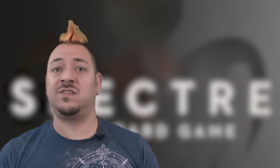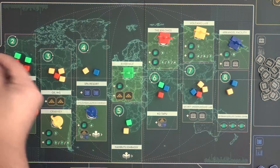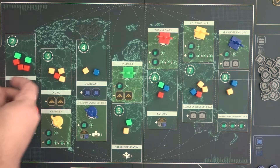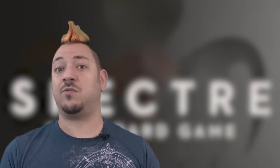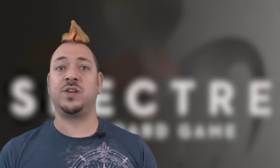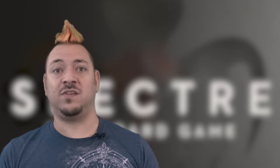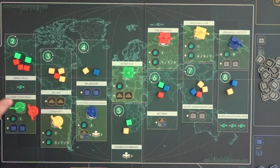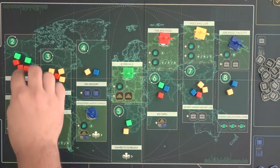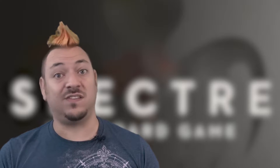Each region on the map represents a different criminal activity or operation supported by the Specter organization. In each region, the player with the most agent cubes gains the majority — they take the majority token in front of them for that region's number and gain the majority bonus for that region. If there's a tie, the majority token returns to the table and no one gets it. The majority tokens are meant to help players recall which majorities they own. Some villains use them as part of their schemes or abilities, plus some secret plans require them to be spent. Calculate the majorities from left to right, starting with North America. The majority bonus for Region 2 is to move one of your deployed agents on the board to a different region — this can affect majority in the next regions to be resolved.